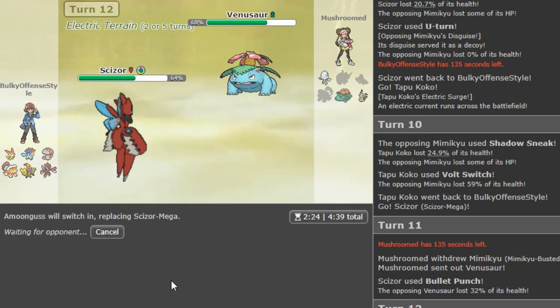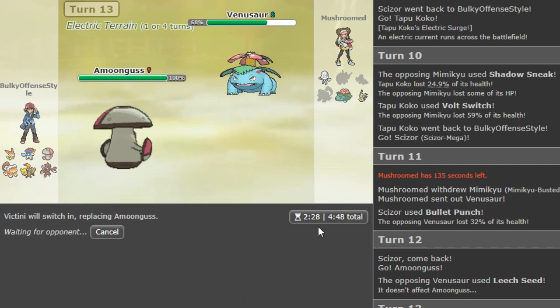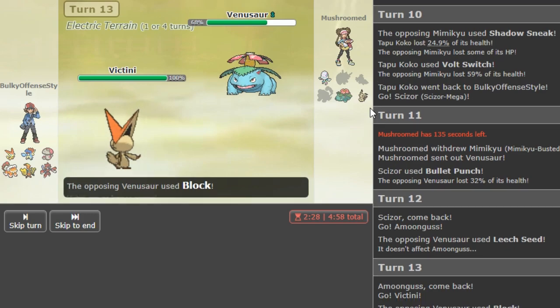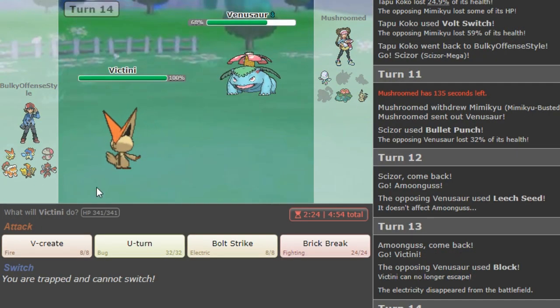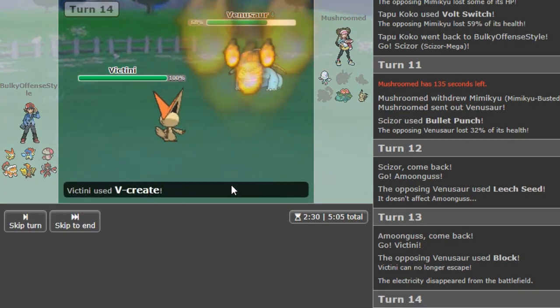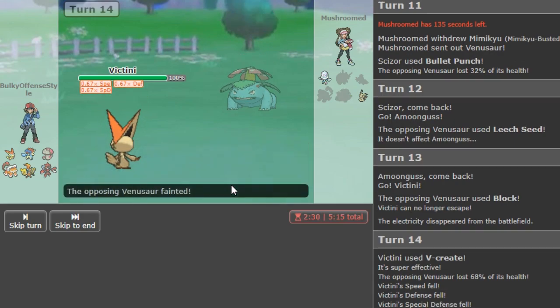I should have just gone hard Victini to speed up the game because I'm gonna sit here for five years. Usually you want to get Victini in with either U-turn or Volt Switch — you don't want to go hard into it on a Venusaur. You want to be patient, keep it healthy so it can get potentially two kills, not only one. But in this scenario my opponent clearly... I don't have a reason to keep it healthy because my opponent's team is already pretty low on health.